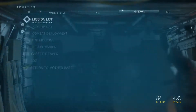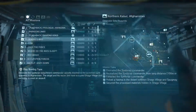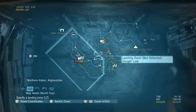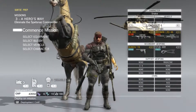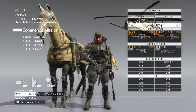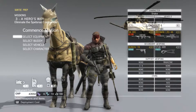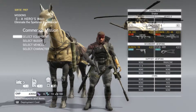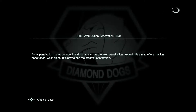We're back doing mission number three, A Hero's Way. We're going to go ahead out of the landing zones here and pick this guy. I'm going to take D-Horse, and you'll notice I've swapped out my Trank rifle for a pretty powerful sniper rifle. We're going to need that to finish this mission quickly — any lethal sniper rifle will do.